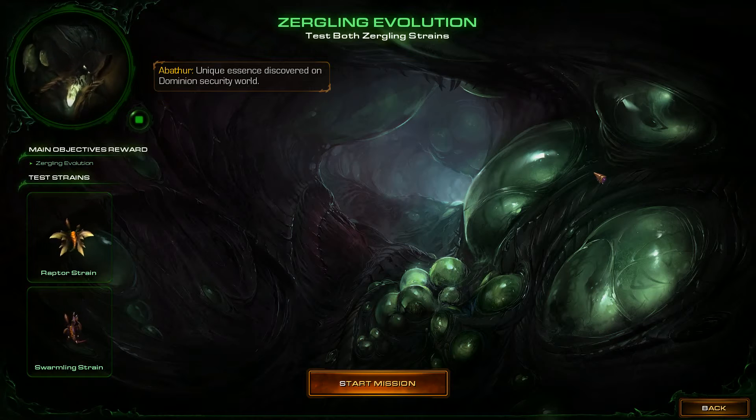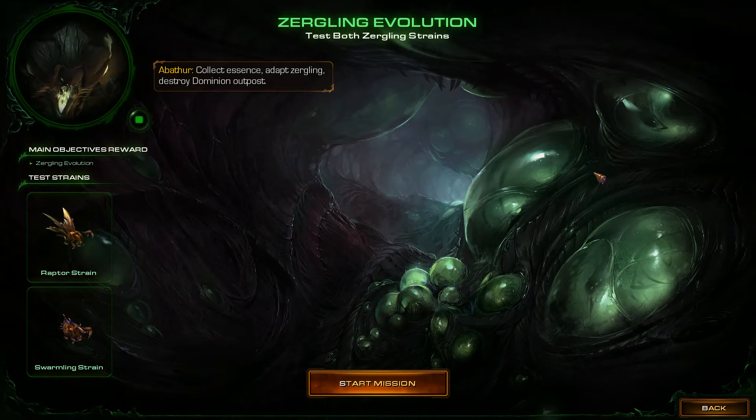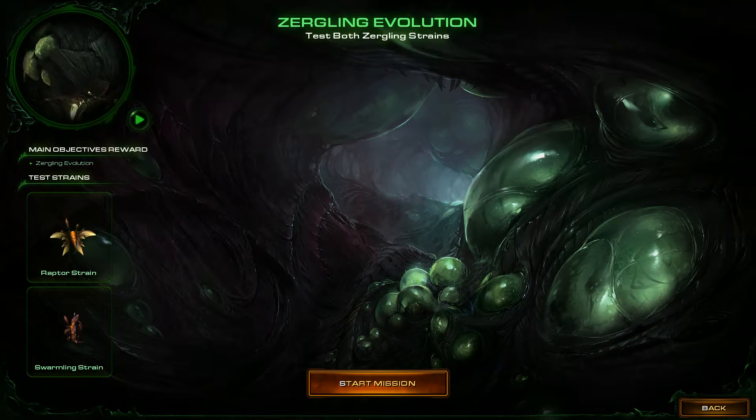Unique essence discovered on Dominion Security World. Collect essence, adapt Zergling, destroy Dominion Outpost. You're really giving me a Collector Reaper vibe there, guy. This ain't Mass Effect. We ain't got no Shepard.